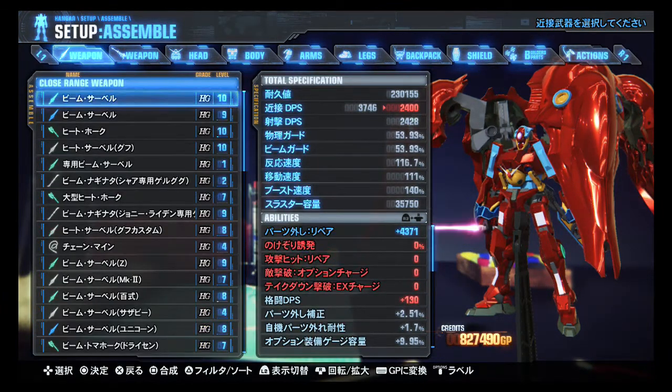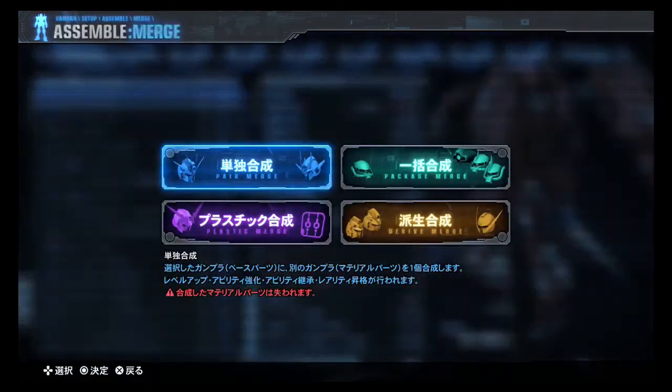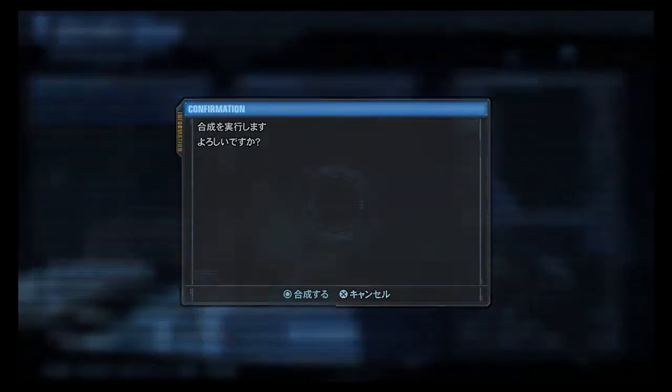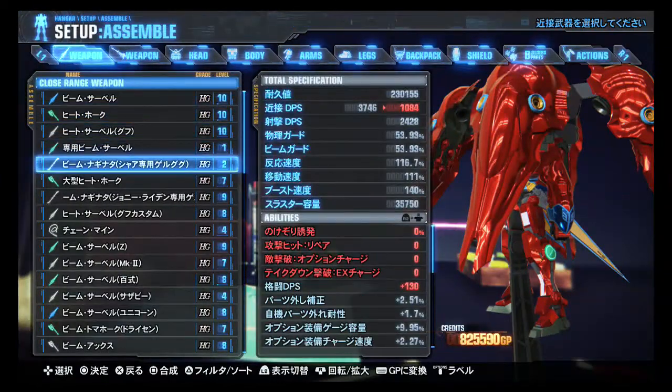Let's see what else needs to be combined. A pair of RX-78 beam sabers, I believe. I'm using beam saber Gundam — this is beam saber Gundam — because otherwise it would say it was something else. It's got three out of six powers, repair on part break — pretty solid repair too — four thousand shield damage against shields, and one in kanji that I don't know.